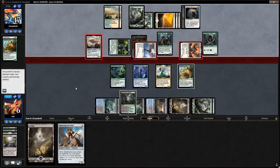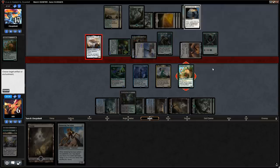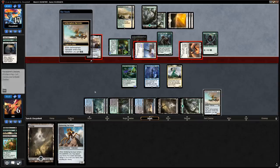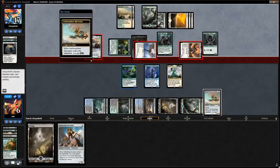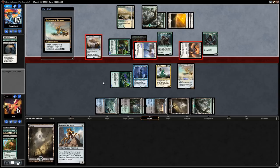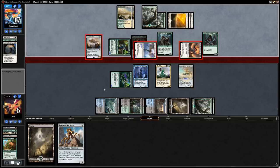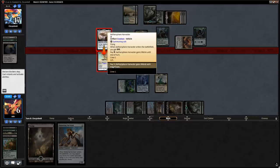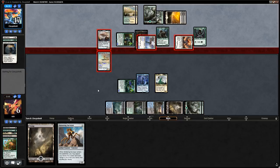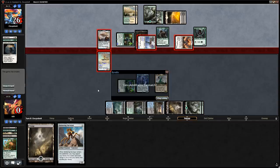We can destroy Ixalan's Binding, crew the Harvester, and block one of the four-power flyers, still taking lethal despite the lifelink. So close against green-white midrange — our opponent drew pretty well there. On to the next one.